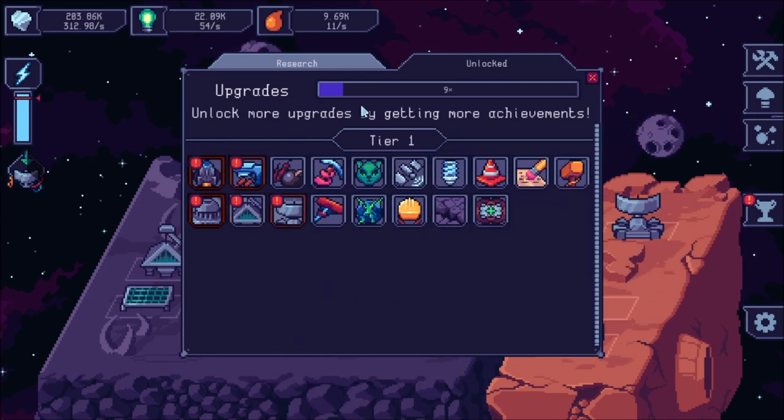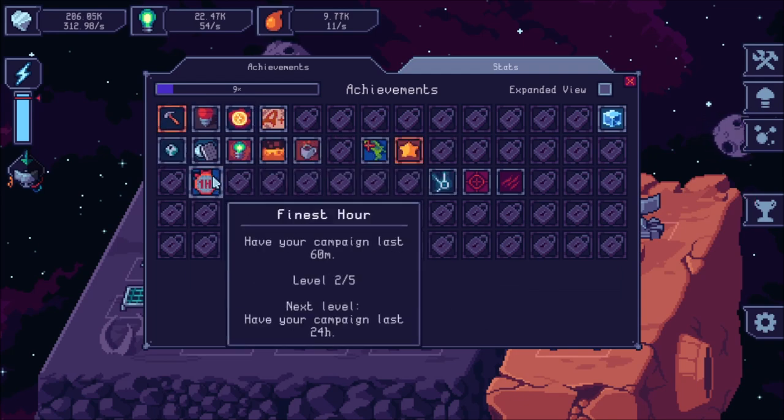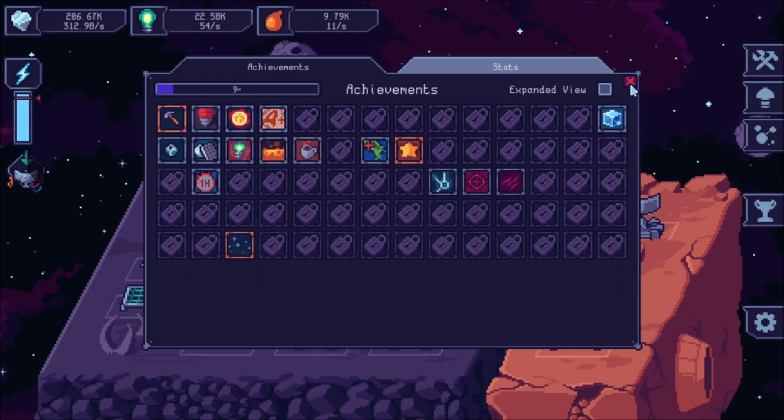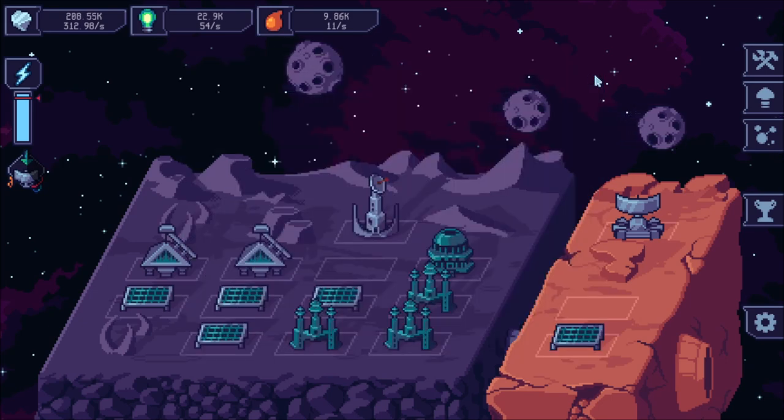As you can see, there are a lot of upgrades — this is only 9% of them. There is an achievement section as well. As you earn achievements in this game, you'll unlock more of these upgrades that you can purchase, so achievements are actually key to getting new stuff.